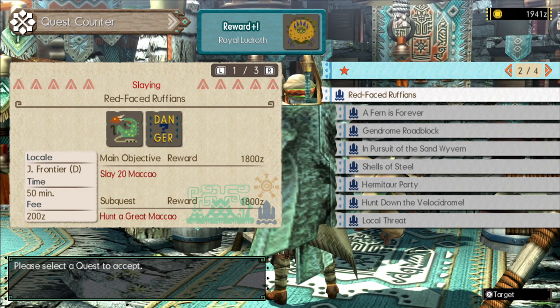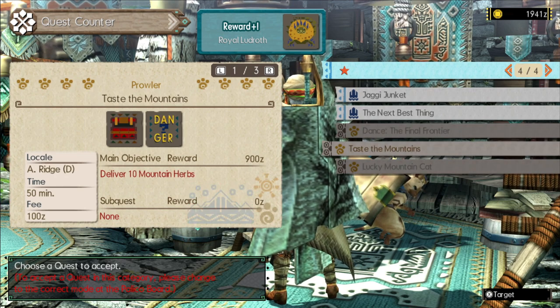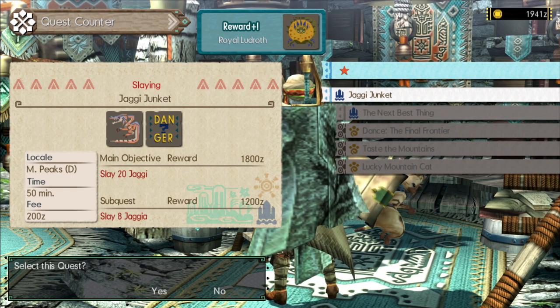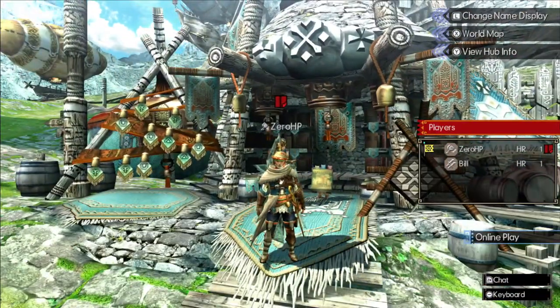I just wanna change my equipment, make it — these are just jaggies. Actually you might be able to get a jaggy hide. I'm trying to remember what the hell I used to use in this game. I might have done Bugstaff in this one. Go for it man! Because I want to say Bugstaff was introduced in... this one maybe.